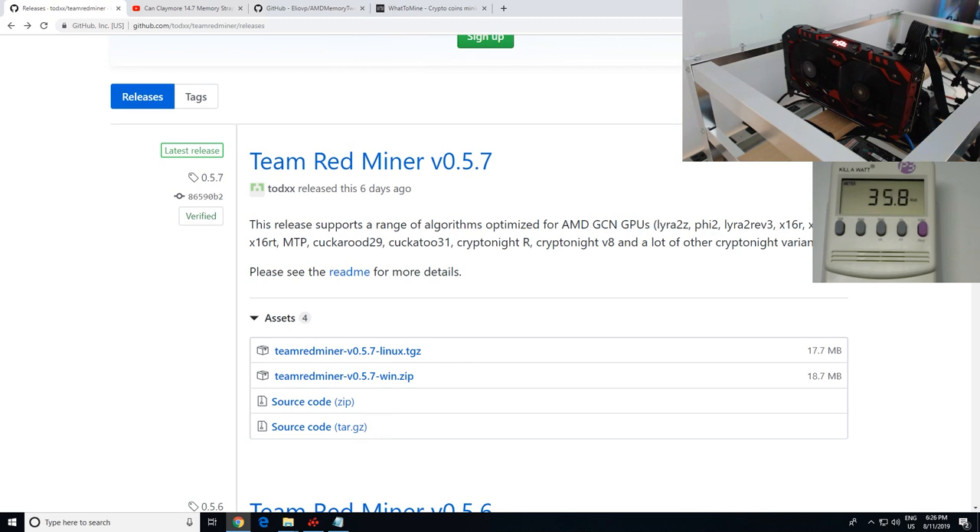In this video, I'm going to be testing out Team Red Miner version 0.5.7. This mining software is meant for AMD cards specifically. They just released an update about 6 days ago. It basically optimized for AMD cards on more algorithms such as Vertcoin for Lyra2Rev3, Ravencoin X16R, MTP for Zcoin, Cuckaroo29 for Grin, CryptoNightR for Monero, and lots more.